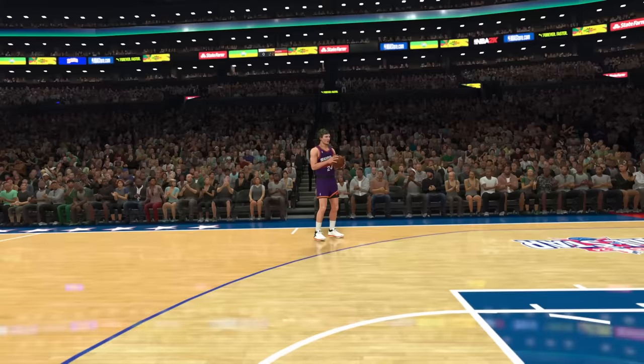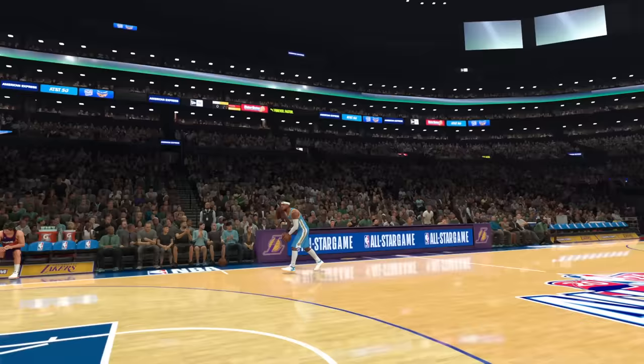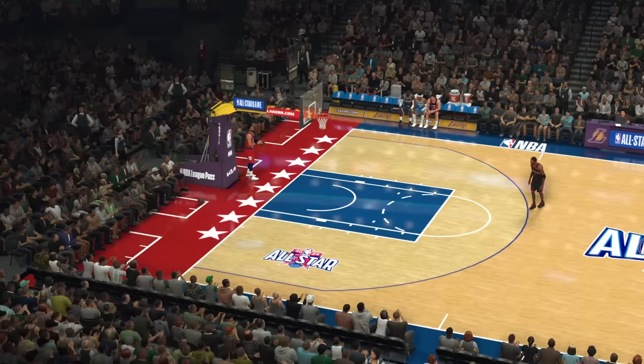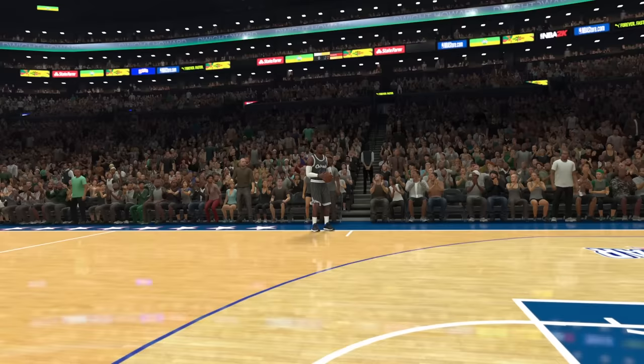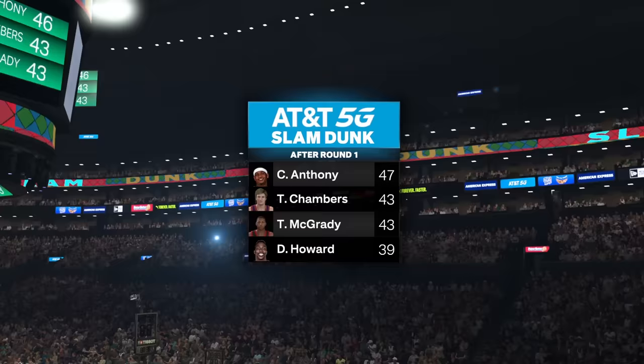Group 11: Tom Chandler with a 95 rating did a self-oop 360 for 43. Carmelo Anthony with a 95 rating did a 360 honey dip to score 47. Tracy McGrady with a 97 rating did a 360 with an oop over the backboard for 43. Dwight Howard with a 97 rating had the worst dunk — a pretty basic self-oop — scoring only 39. Carmelo moves on.